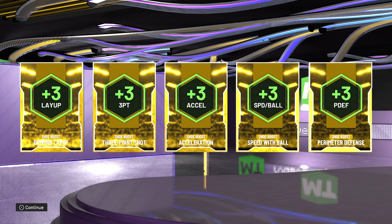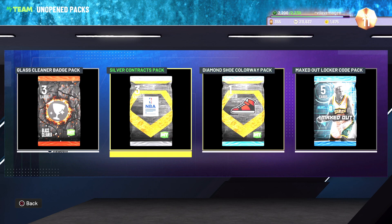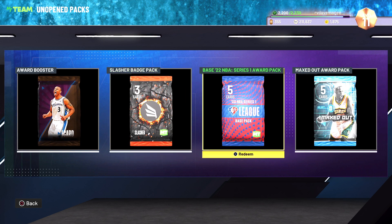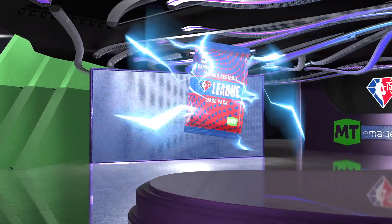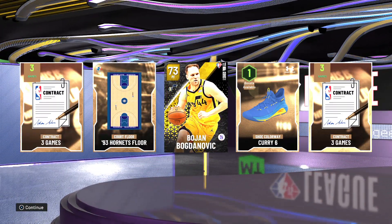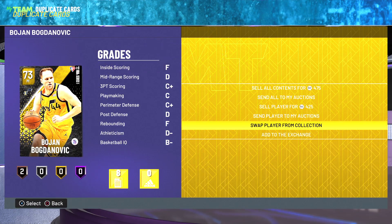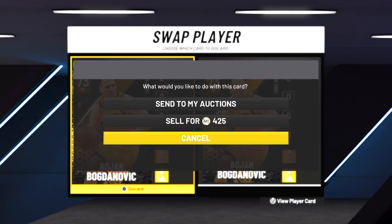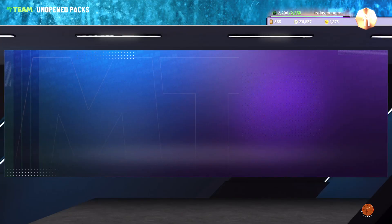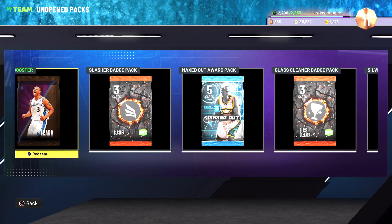Acceleration, 3 pointer, and speed with ball - that's pretty good. Actually, to be fair, three of them are very useful. Base league pack - open the base league pack. We get nothing out of this that we don't have. Bojan - I think I don't have him as a returner, so yeah. Send you to my auctions. Ain't gonna lie, that's not too bad. So there's a glass cleaner.